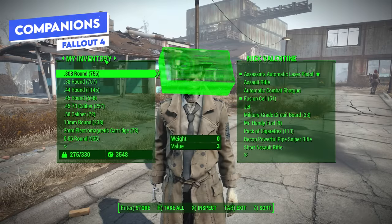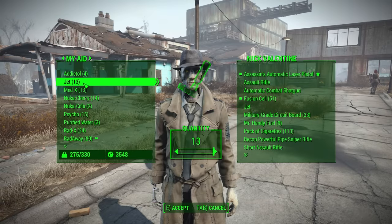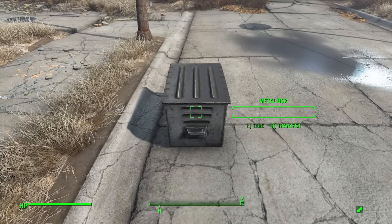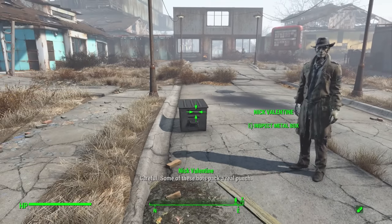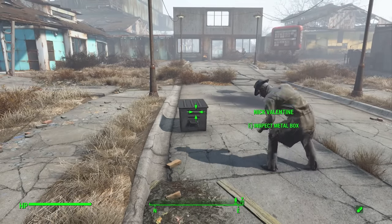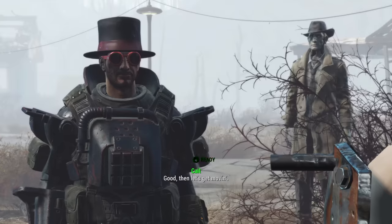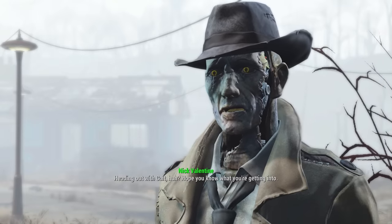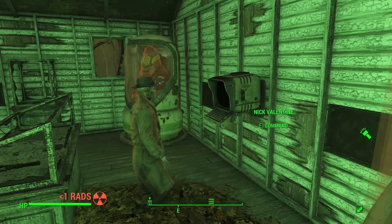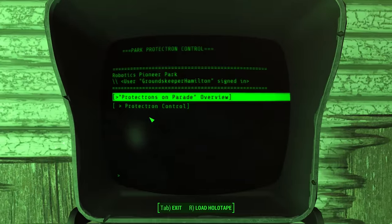Your companions can carry your burdens, but if their inventory is full, you can put objects into a container and command them to go take those objects — it'll bypass their full inventory and they'll still pick up the items. Some companions can also pick locks or hack terminals for you: Cait can do lockpicking and Nick Valentine can hack things. You can command them to do these tasks if you don't have the required perks, or command them to disarm mines so you don't blow yourself up.